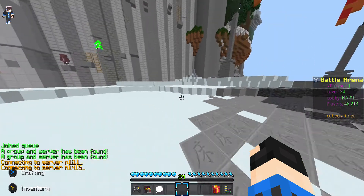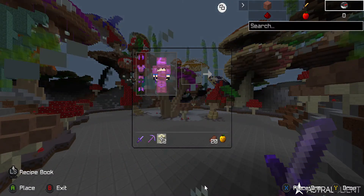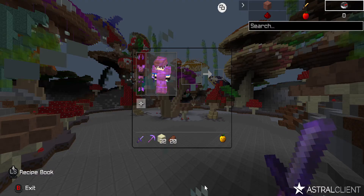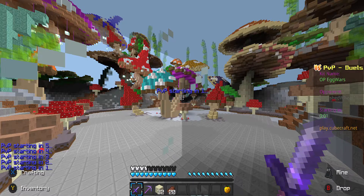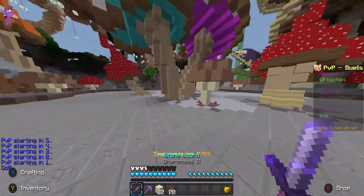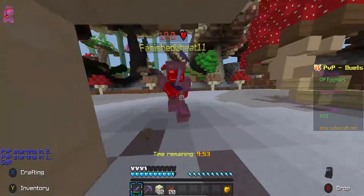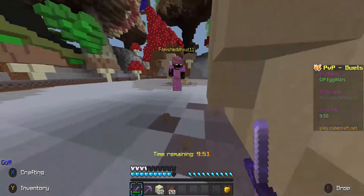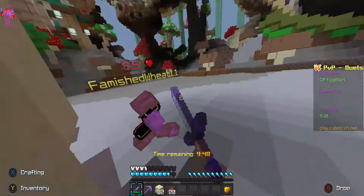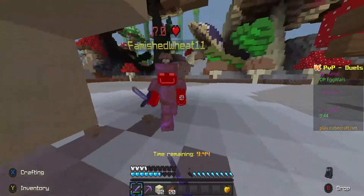Next tip: use an FPS texture pack. It's a great texture pack. But if you have low FPS you're not winning anything. I literally did a 1v1 on like 9 FPS and I lost against someone I can easily beat.